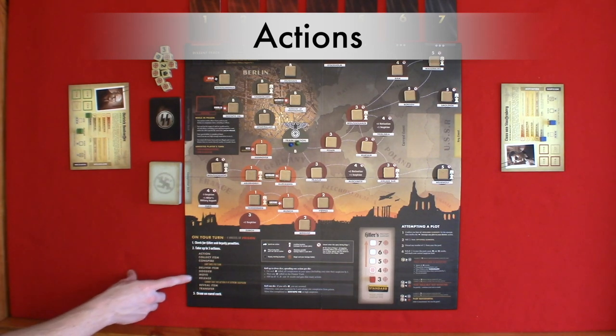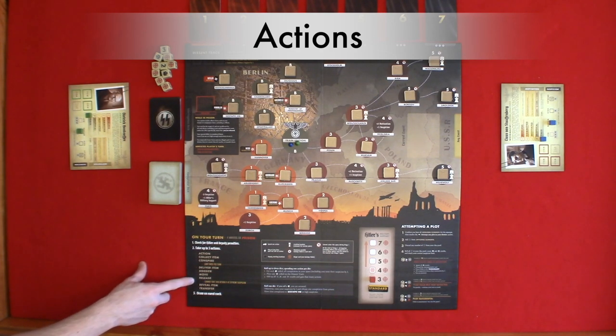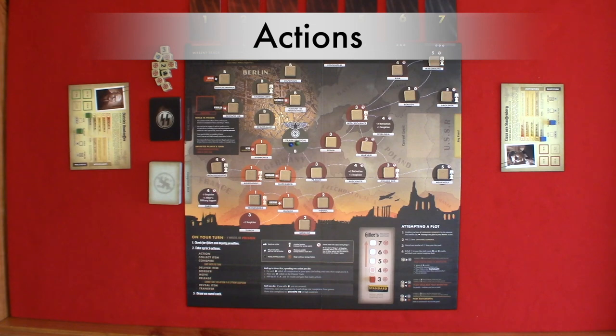The sixth type of action is move. You may move from your current space to an adjacent connected space that has less than or equal to your stage number. Berlin locations are always accessible. In order to leave Berlin, you must go through the train station. Certain spaces have immediate modifiers, like Paris, that only require you to enter the location. The seventh type of action is release. You may attempt to free a conspirator. You cannot have extreme suspicion when you attempt a release, and you also have to be in the Gestapo HQ.